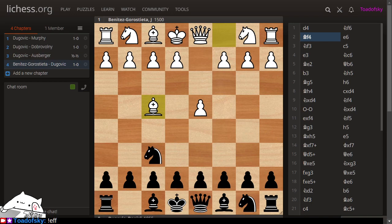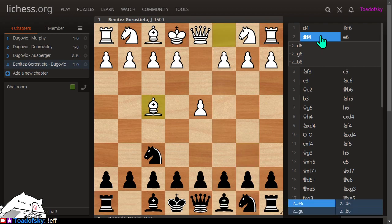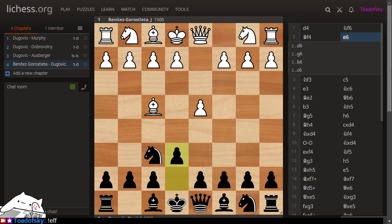I figured I don't know the book move here. I started considering things like D6, G6, and B6, threatening to do a Queen's Indian. D6 is pretty solid but unambitious. I maybe considered C6 a little bit. Eventually, after like five minutes, I settled on playing E6, which is flexible and lends itself to the possibility of playing B6 and a Queen's Indian sort of thing.